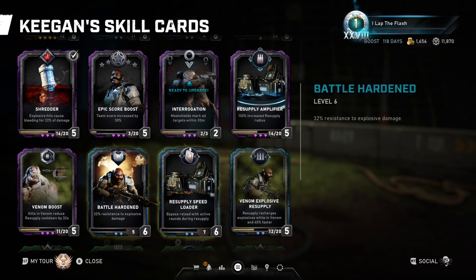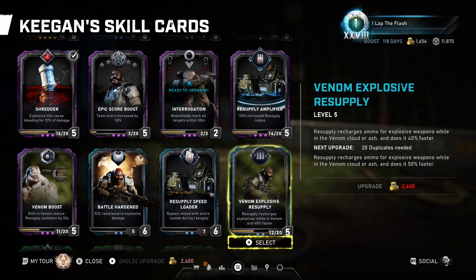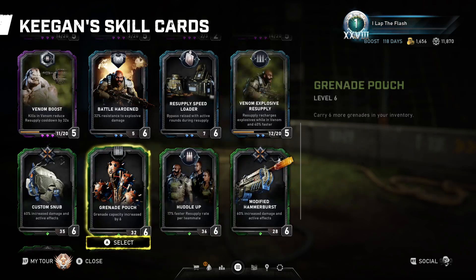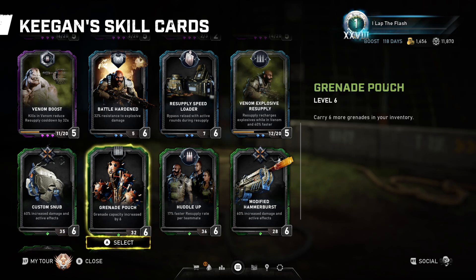Battle hardened gives resistance to explosive damage. Resupply speed loader: anybody in the ability will bypass the reload and not have to reload while firing the gun — it's kind of like Marcus's living legend. Venom explosive resupply is needed in escape so you can recharge your explosive weapons; it allows you to get explosive ammo back when you use your ability in the venom, any form of the venom. Custom snub gives increased damage on the snub.